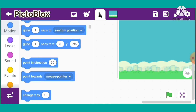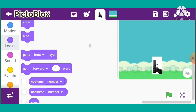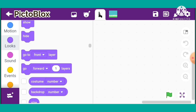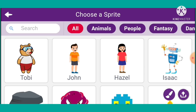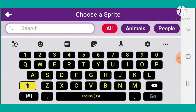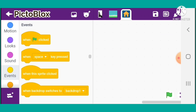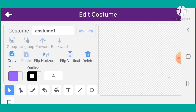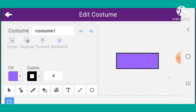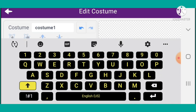Now I will go to our gun sprite and go into the sprite editor. Here I will search for the home button. Again go into the sprite and here I will add a sprite button. Here I will draw a square and give it the color blue. And here I will add a text.